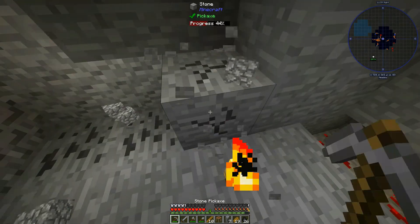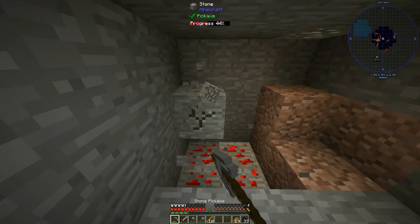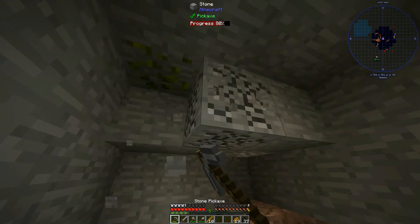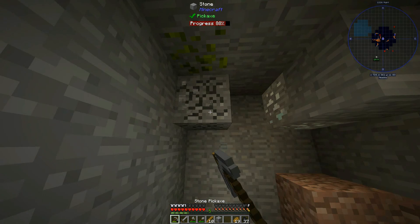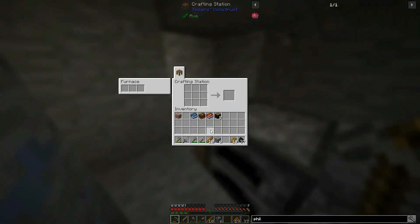I got a ray gun — I can make a ray gun! Done. I want vein miner. I love vein miner. Alright, let's make this ray gun and see what happens.